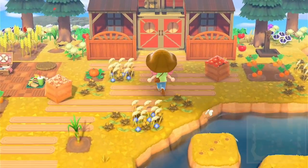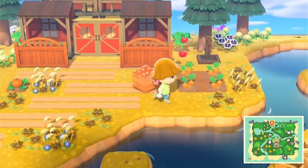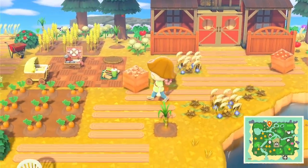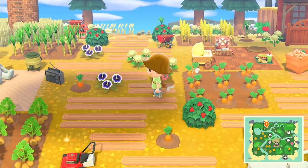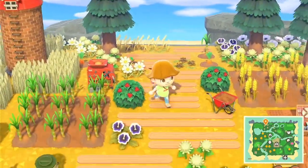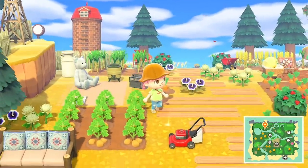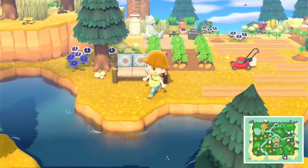Here is my farm and the little barn, and here's some of the crops. And here is another picnic — I never made a picnic on this island! I didn't do the secret beach, it's just a beach.